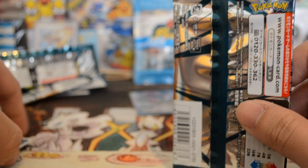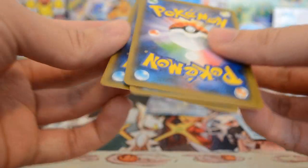Out of four packs we got a holo and a GX, so we got more than the average. Anything else that comes is just extra icing on the cake. Last pack — let's see what we can get.